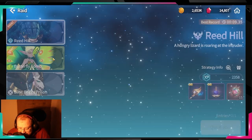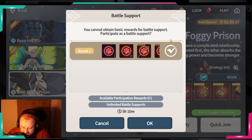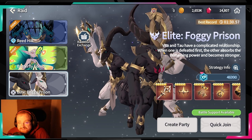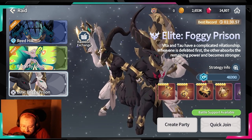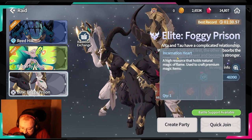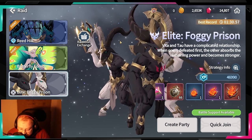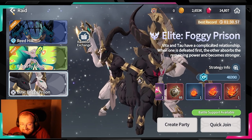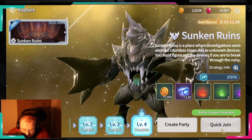Every single day, please refresh your foggy dungeon or raid entries. It costs 500 gems but that is the best 500 gems you can spend — the gear, the materials, everything. Just having the chance at a double incarnation heart is huge. You're really going to need those, so reset the foggy dungeon every single day.